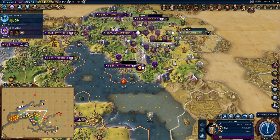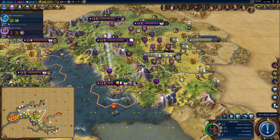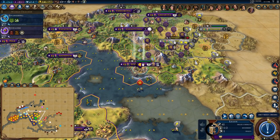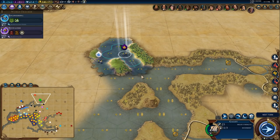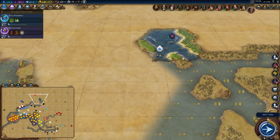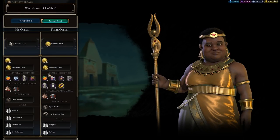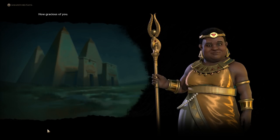Come here — see if you can bait that guy into attacking up into you. Go there, that's going to be a support position. You keep exploring here. There's Gotland, or Sjelland — I forget what this one's called. I always forget what it's called. Open borders? Sure thing. You'll also pay me — cool, thank you.